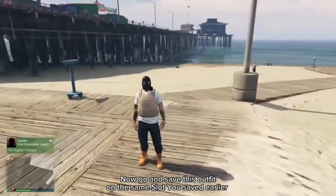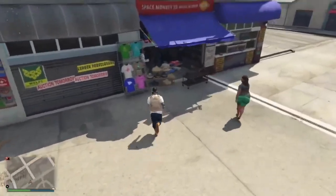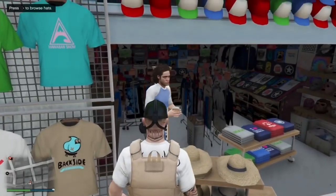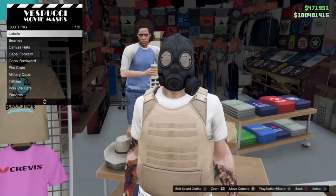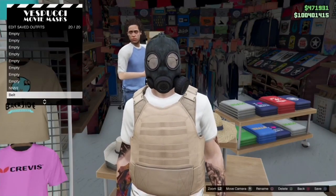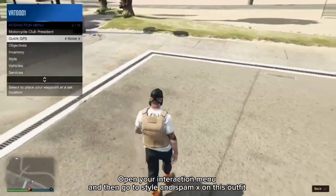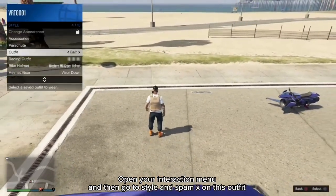Now go and save this outfit on the same slot you saved earlier. Then open your interaction menu, go to style, and spam X on this outfit.